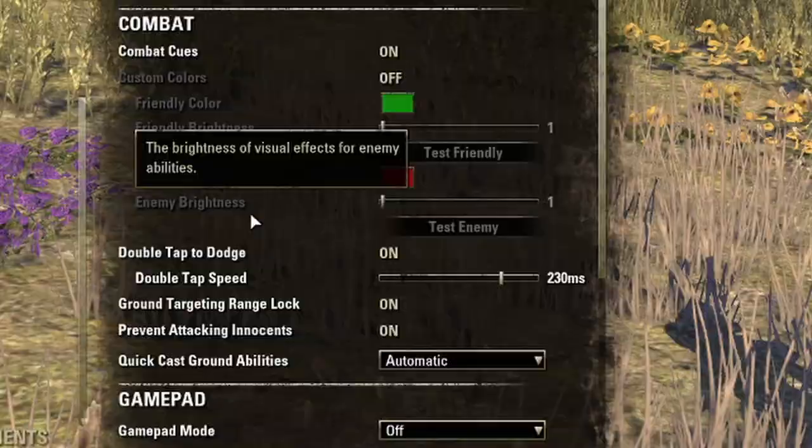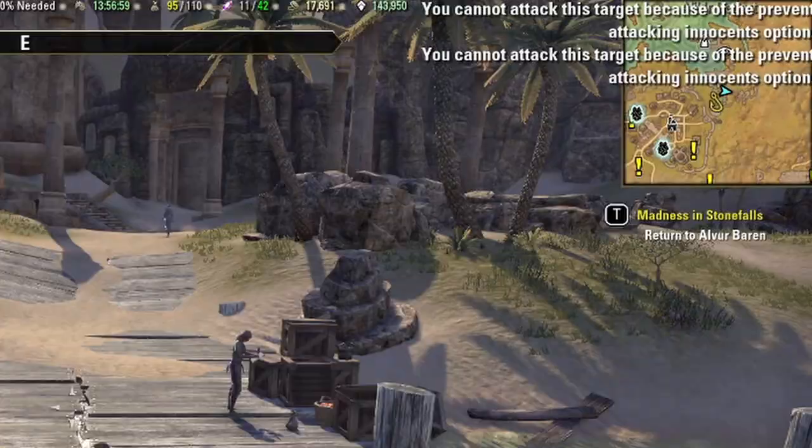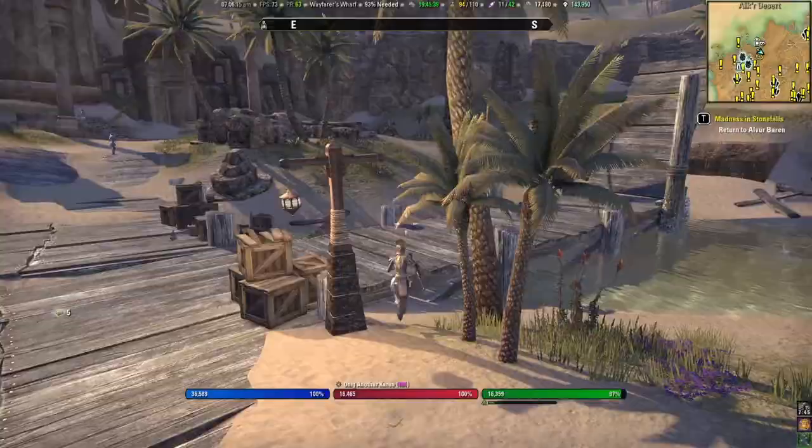Before we start, we also really need to make sure that the option to attack innocents is switched off in the game settings options. Otherwise, you will be tagging one of the NPCs in the area. Nobody wants to lose profits or at least be slowed down because of a stupid bounty.